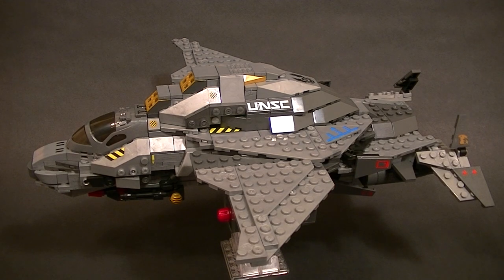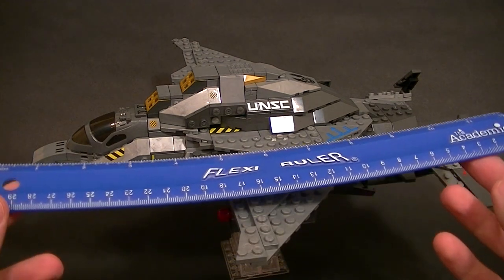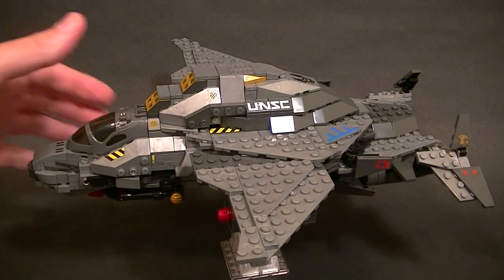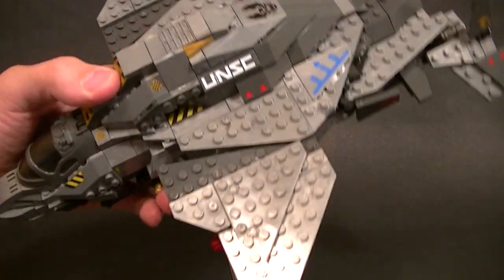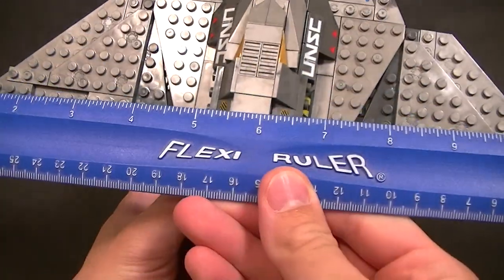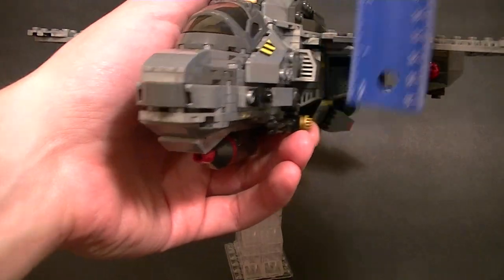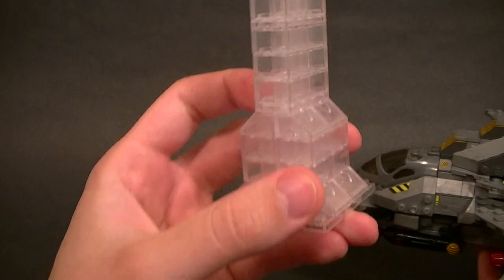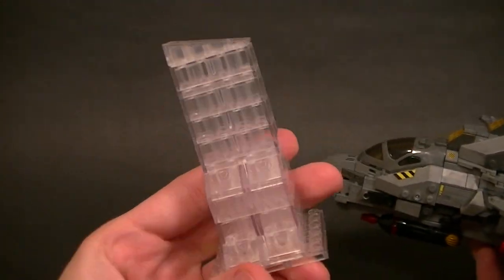Let's take a look at the actual set. From stem to stern, nose to tail, it's just over 12 inches long, so it's got some good size to it. Wing to wing it's about 11 inches, and from top to bottom about four inches, so it really has some nice size to it. It comes with a little base you can build to get it up off the ground, made out of clear bricks, which is pretty nice.